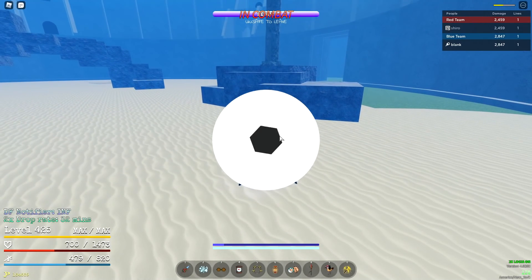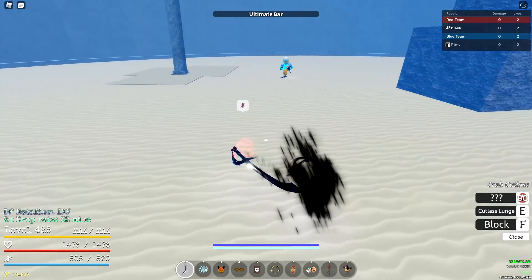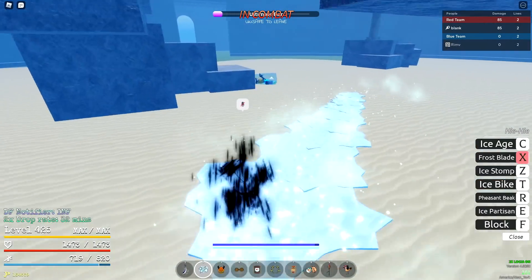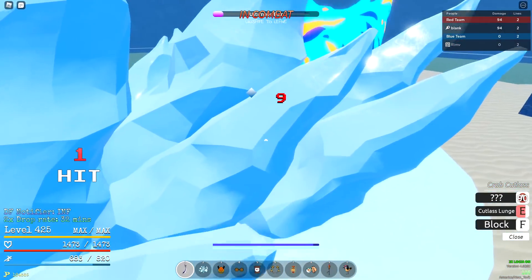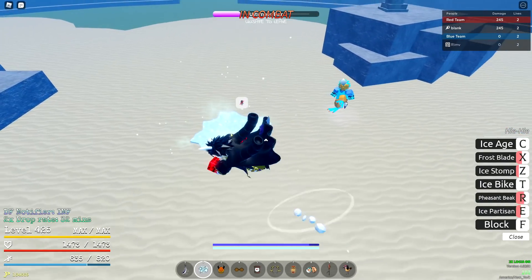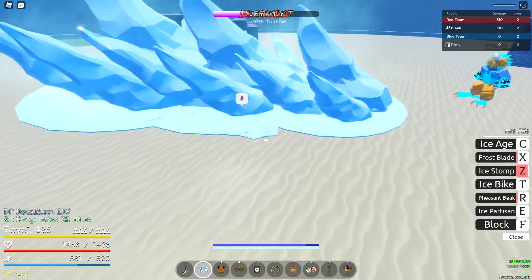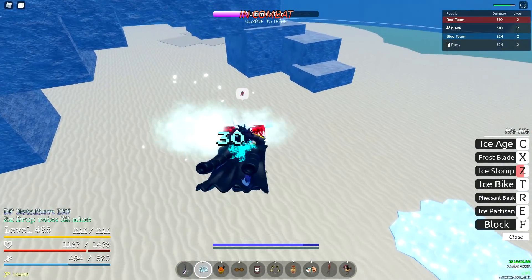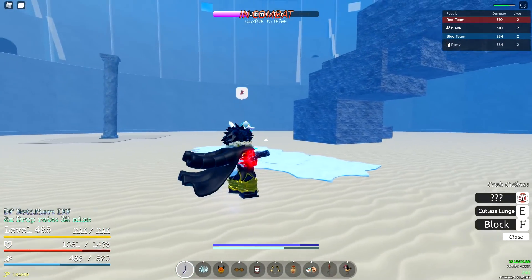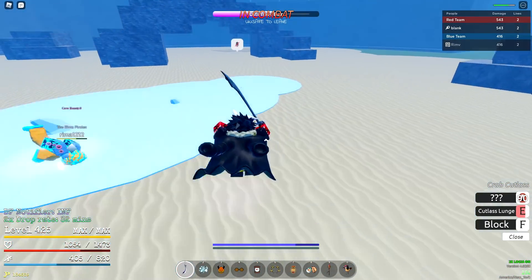I'm gonna try a different weapon with Ice, then switch back. We don't have the Cutlass Ladder since we didn't put 90 into skill points. Lunge — nice. Frost Blades just gonna hit — it didn't hit. Pheasant Beak — 79 damage. I like the Cutlass way more, it's just way more consistent. I hate slow moving weapons. This Partisan is crazy — I didn't realize how much I can spam it. That's blockable — 93 damage that hurt. Frost Blades — Ice Stomp — 94 damage twice, I like that.